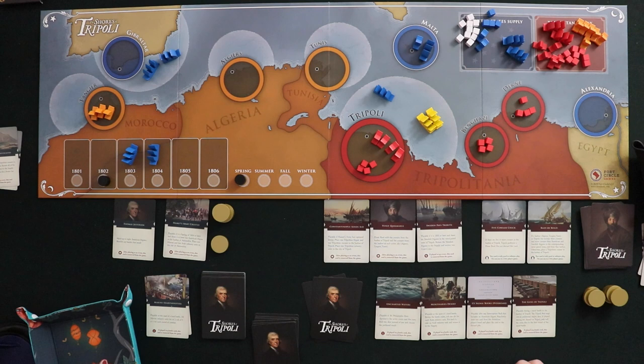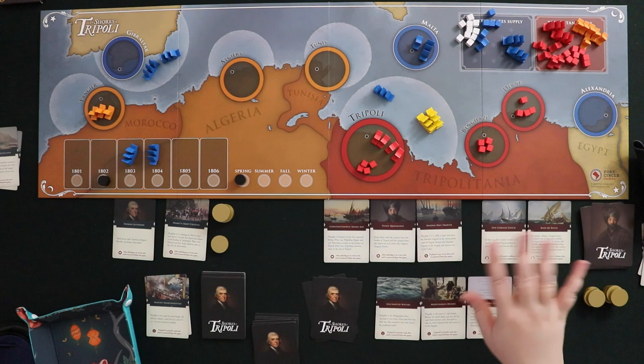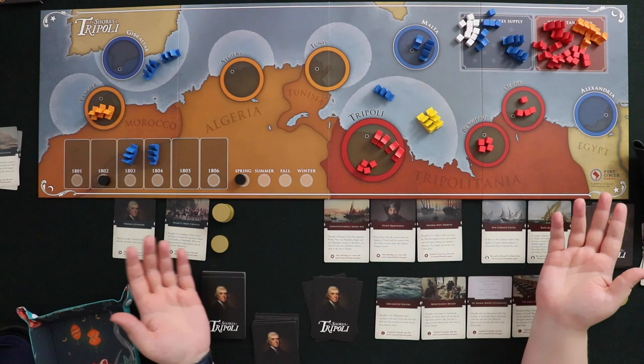Ground combat is different from naval combat — that battle goes on until one force has been entirely eliminated. Each roll of six is a hit and you allocate hits as you wish. If you have ships involved you can choose to allocate a hit to a ship or a land unit. You just repeat rolls until one side has everyone dead. Pretty dramatic.